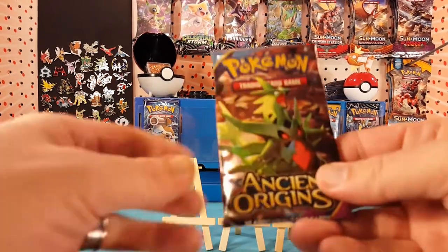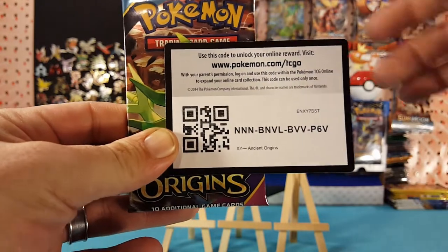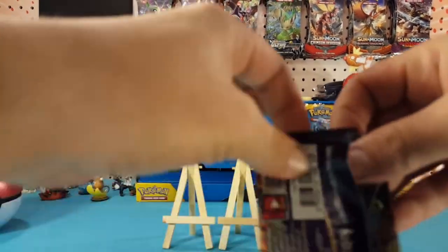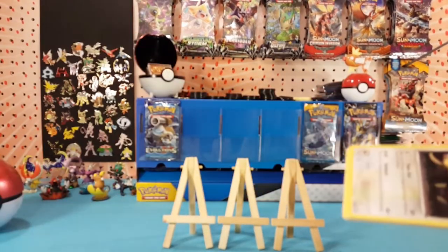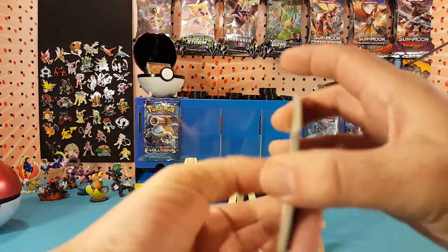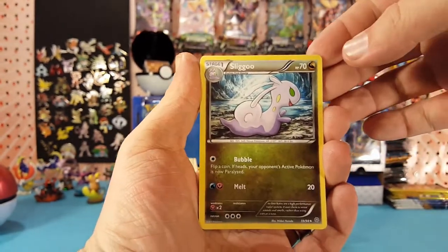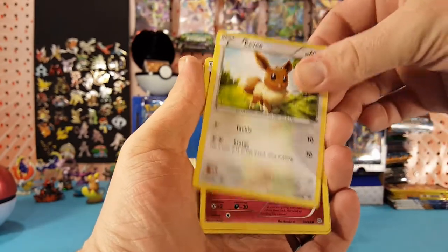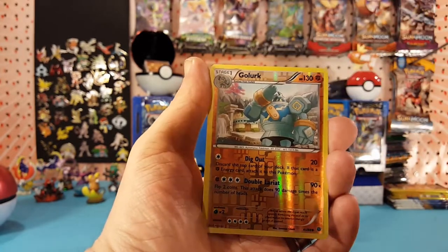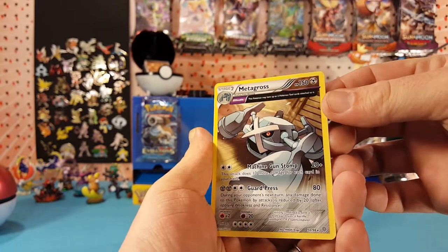Slot three is Ancient Origins — there it is, an Ancient Origins code card for you guys. Three to the front and we have a Tyranitar Spirit Link, Ampharos Spirit Link, Sliggoo, Persian, Eevee, Cottonee, an Ancient Trait Bait Ball, Wooper. Golurk is the reverse, and an Ancient Trait Metagross as the regular rare.